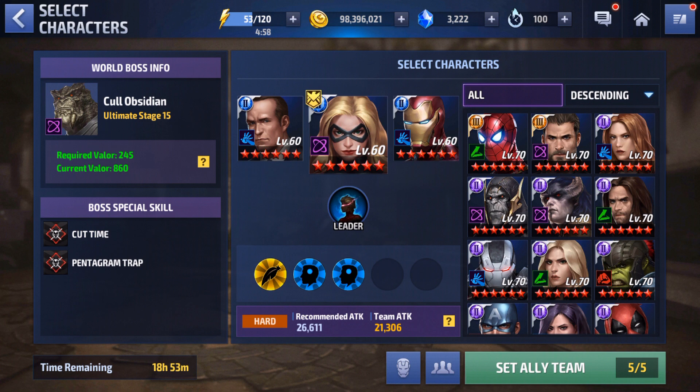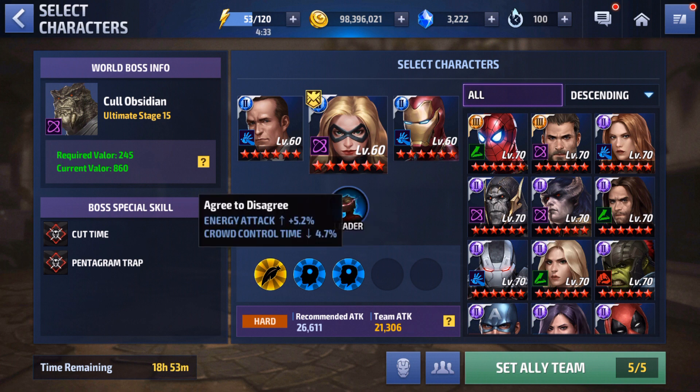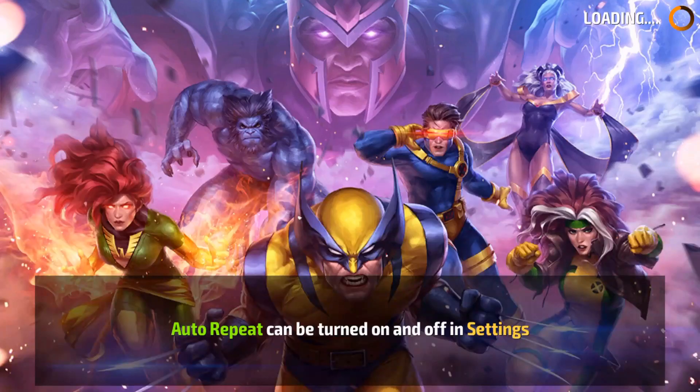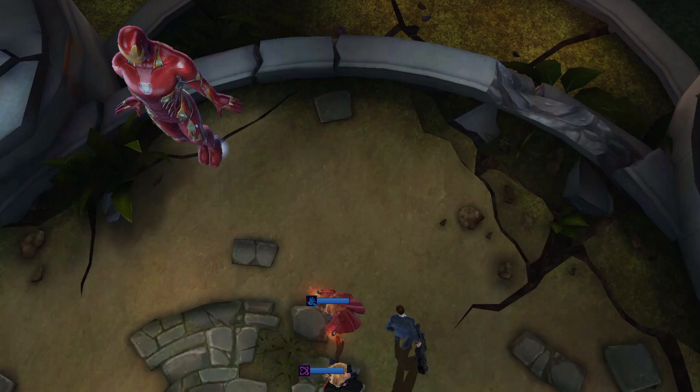Here we are at world boss ultimate taking on Cull Obsidian at stage 15. The team I went with has Captain Marvel for the leadership — 30% to energy attack — then Coulson for his tier two passive. We get two team-ups: I Am Iron Man with Coulson, giving ignore defense and crit damage; and with Captain Marvel we get energy attack increase. We're going with all damage strikers except Anti-Venom for healing, because against Black Dwarf if you get hit even once without damage immunity up you'll bleed for quite a bit of damage — that bleed is one of the most annoying things about this fight.